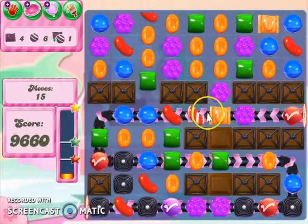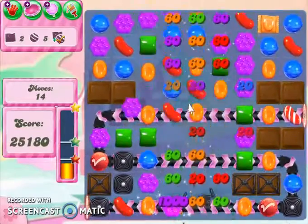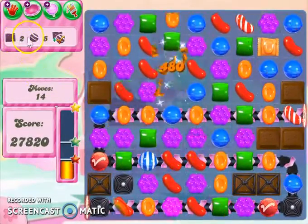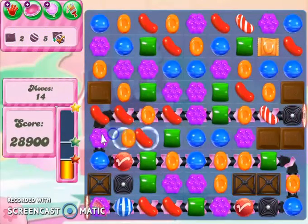Oh, look at this. Oh no — no cascading. I don't want that to ruin everything. There we go — look at all that cascading I just got. So now I just have to collect 2 wrapped candies and 5 striped candies in the moves I have left, and I can match a lucky candy.